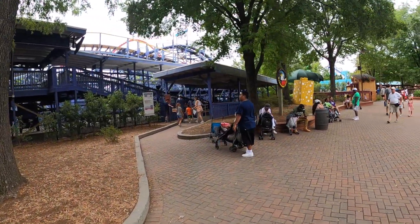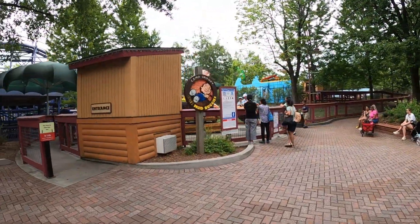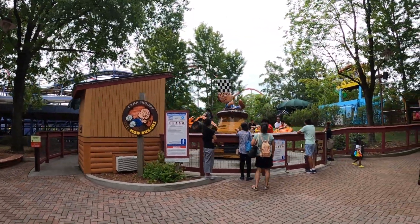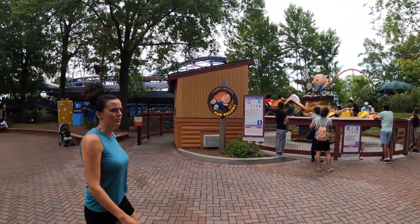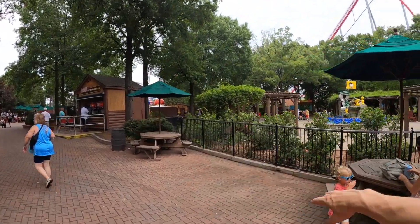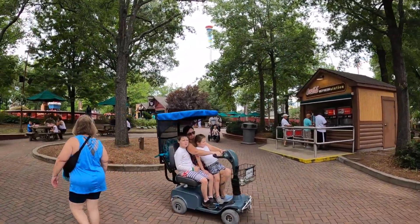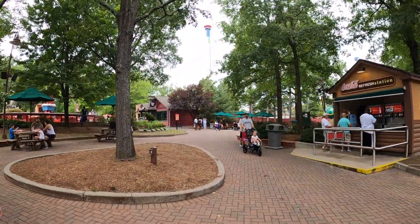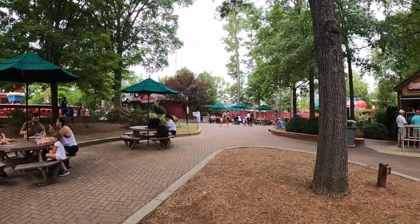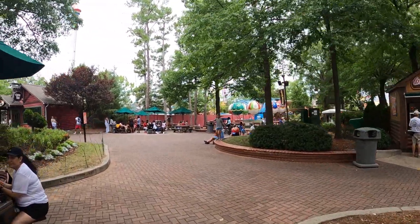Mud Buggies is up next in Camp Snoopy. They've got their little dune buggy four-wheelers and they kind of just bounce you up and down. Looks like they've got some different colors - yellow and orange mostly. They've got another drink station over here; you can see the fountains right there. We're just making that full circle for you. There's also Camp Cookout up here on the right - they've got a little snack station with french fries, hot dogs, chicken fingers, chicken strips, things like that.